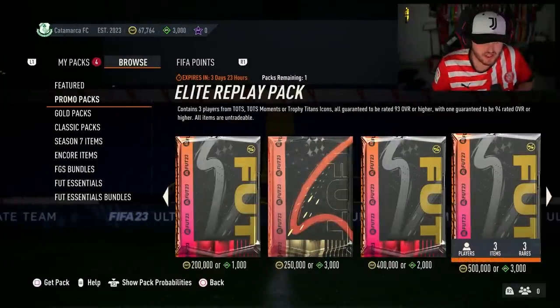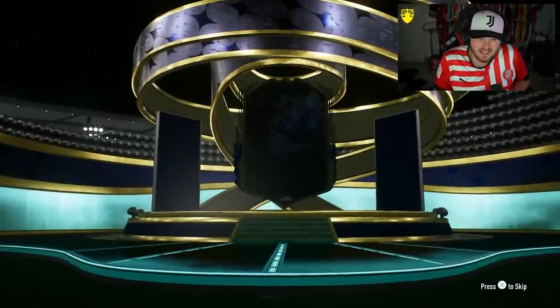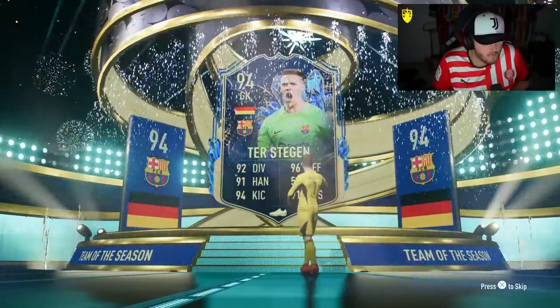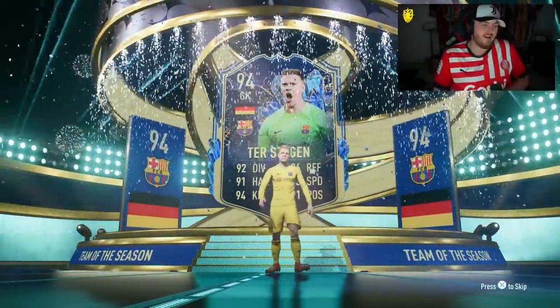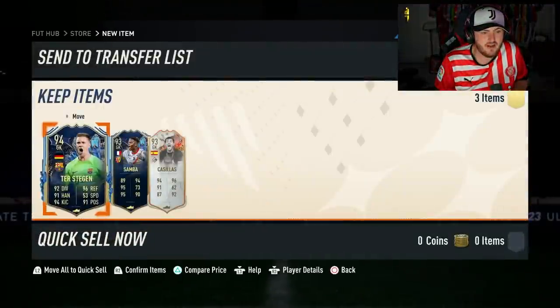On to my third PlayStation account now, third Elite Replay. 9,000 FIFA points spent, or 1.5 million coins. We've probably made back about 200k so far. Team of the Season on the front — Germany goalkeeper, 94 rated. I'm hoping and praying there's a high-rated Trophy Titans icon behind that. But we get ourselves three goalkeepers. What an awful pack — you can't even play all three in the same team. That's so frustrating.